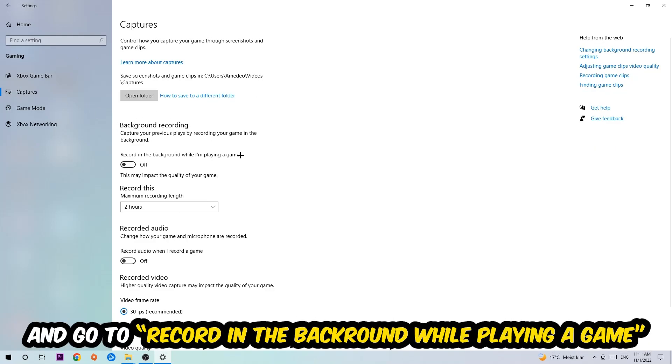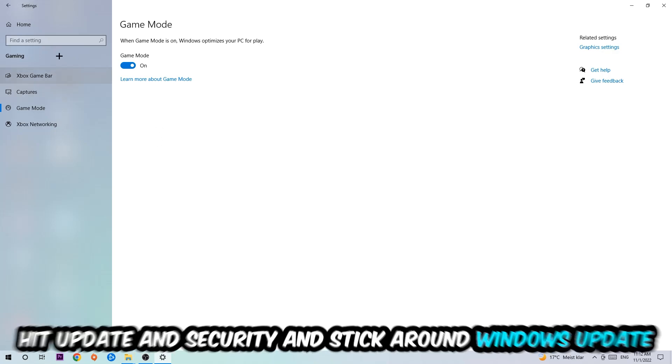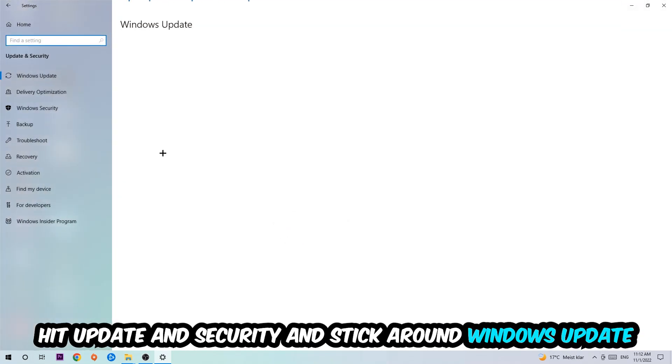Afterwards, hit Captures, go to 'Record in the background while I'm playing a game' and turn this off. Then hit Game Mode — I can't really tell you to turn this off or on, you need to check it for yourself and stick with the setting which works better for you.